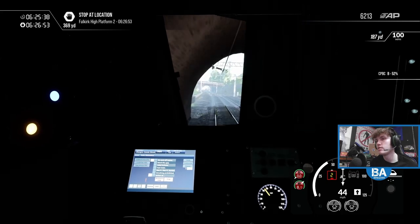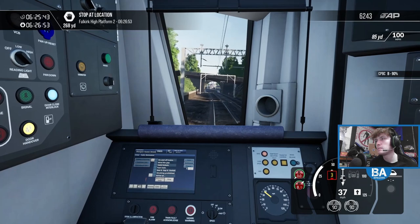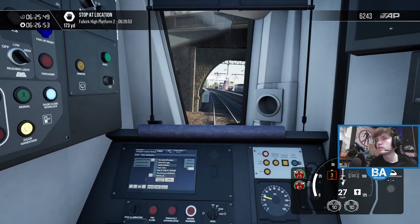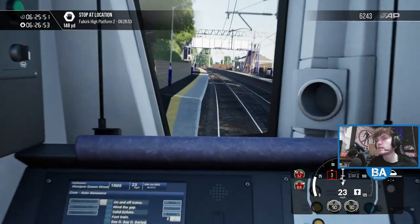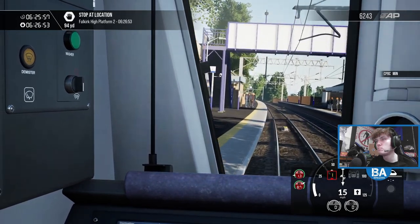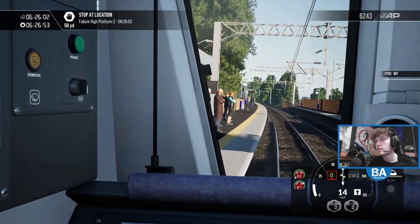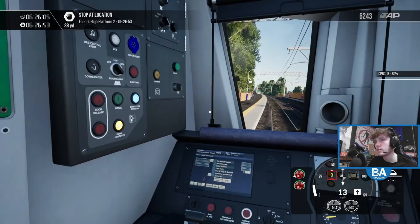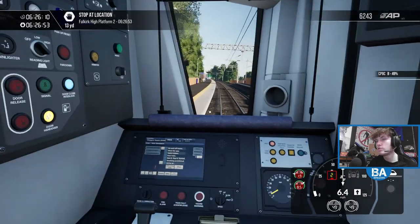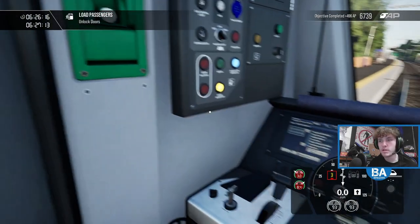I'll have a play around with the announcements here because the announcements are cool. This is Falkirk High, which we're coming into now. Where's the stop marker? It's hidden behind a waiting shelter. One of the worst stop markers in the game is on Cathcart Circle — can you guess the station? Begins with the letter P. The three-coach stop marker as well — I'll give you 10 seconds.